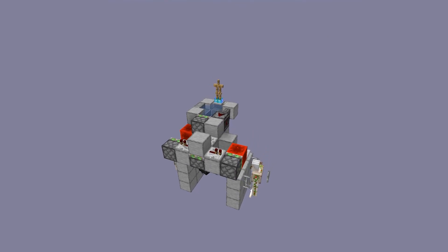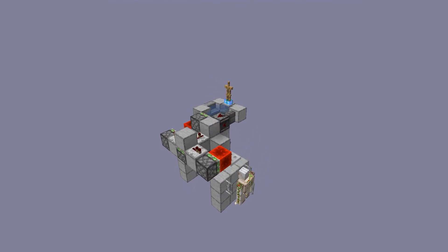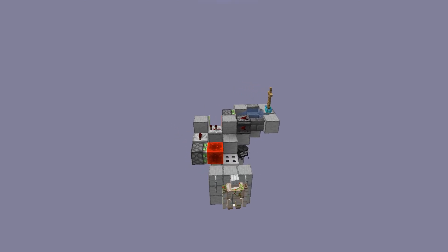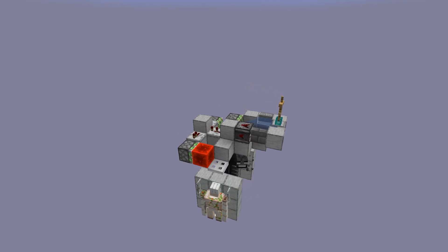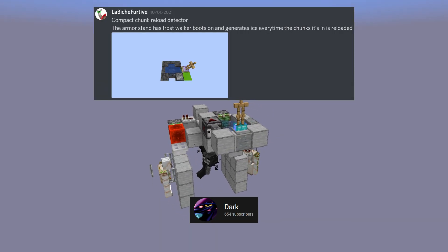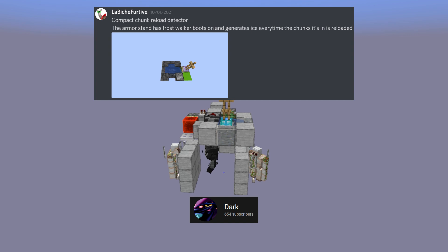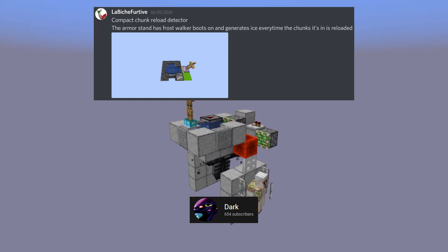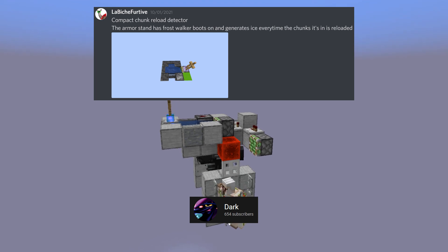Hi guys, my name is Scorpio. Today I'll be showing a new wither cage I designed. It is reload safe and it has been tested for 100 hours with more than 7000 cycles of unloading tests. The trunk reload detector I'm using is from Dark — this cage will not be possible without that design. So big thanks to Dark, and be sure to check out his channel as well.